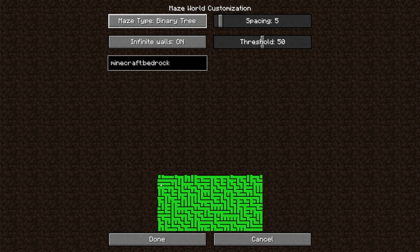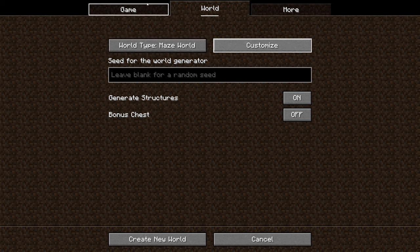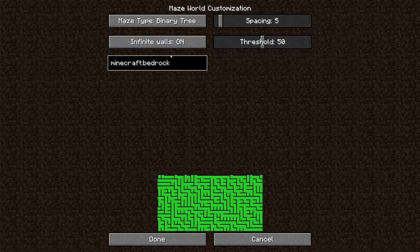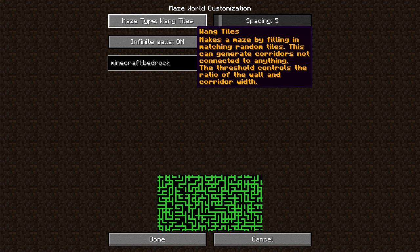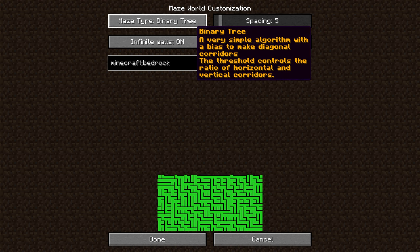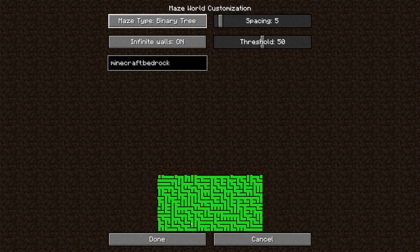Now this next one is not quite a world download — it's actually a mod. What this mod does is make a maze world, and there are different types of settings: the binary tree, the Wang tiles, the round Wang tiles. You can completely change all these different maze types around. I'm going to load in on the binary tree to show you.